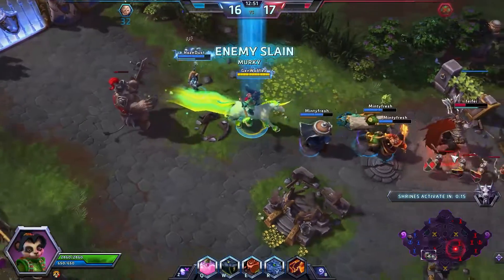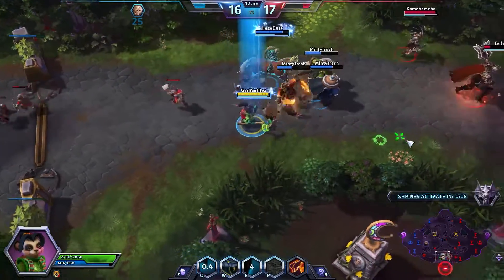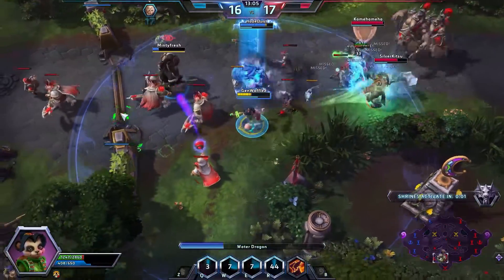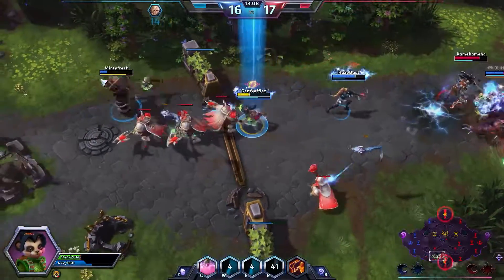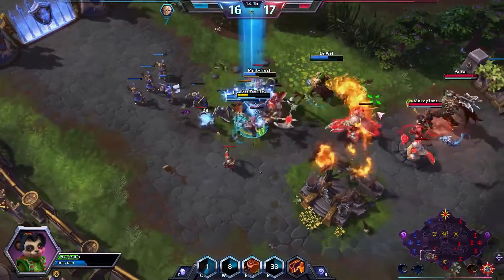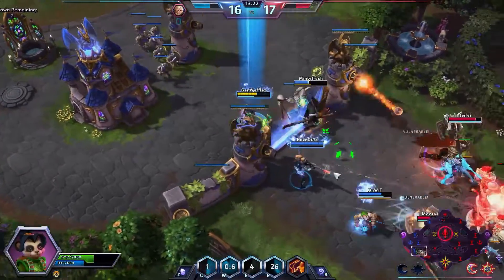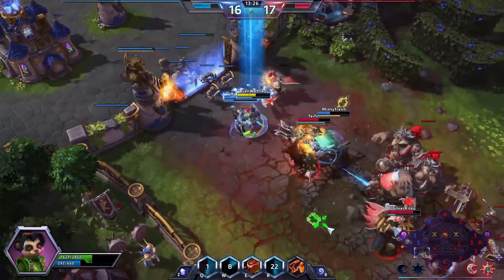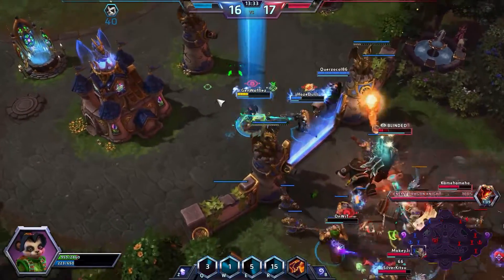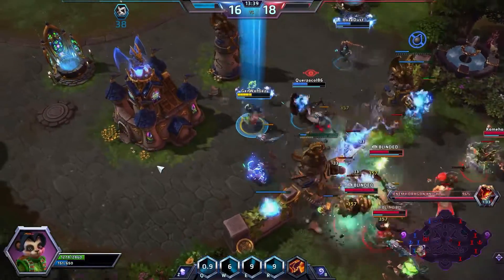Chen goes into his ultimate trying to get something done, but Murky blocks the last shot of the triple tap that would have secured Leoric's death. Now that Blinding Wind gives ability power, you always want to cast Water Dragon after you've already cast your Blinding Wind because it does more damage — more ability power. And you also want to cast your Serpent after Blinding Wind. The ordering is E then W then R, or E then R then W — to get the most damage output.